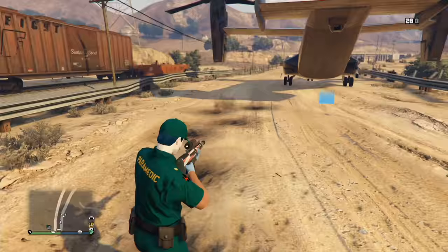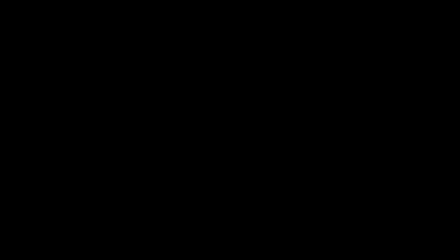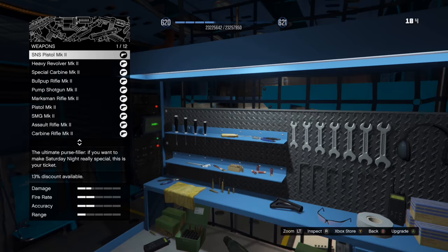What you want to do is waste a couple of ammo — as you can see there, I'm wasting a couple right there — just enough so you can continue on. Then go inside the Avenger. Once you are inside the Avenger, you want to go to the ammunition section, as you can see over here.